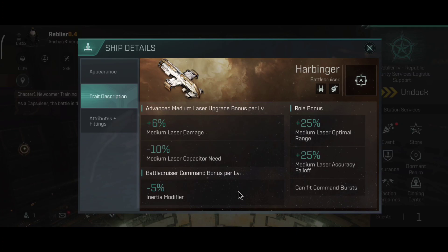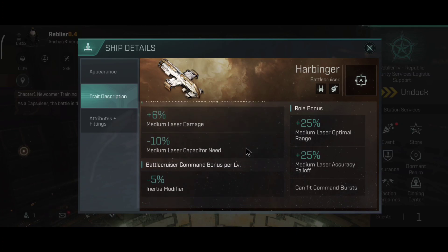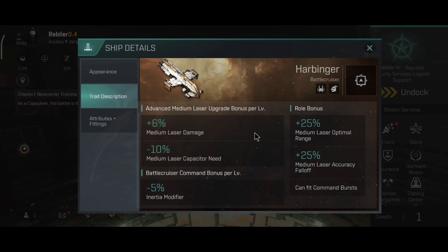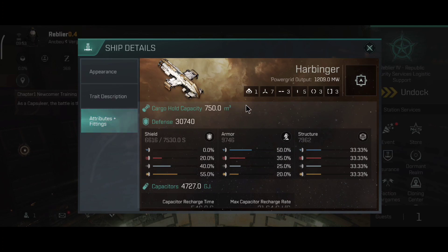The Harby isn't quite as tanky a battlecruiser as the Brutix, which has a 5% bonus on armor repairs, while the Harby has an inertia modifier bonus. The Harby has one drone, seven high slots, three medium slots, five low slots, three combat and three engineering rigs, and 30,000 in defense, which is pretty good.